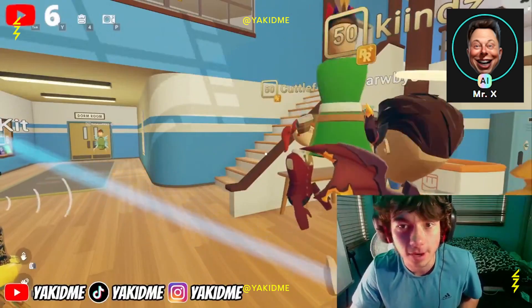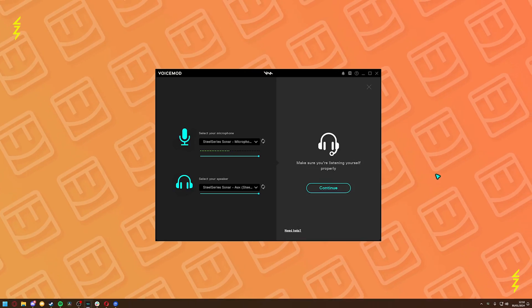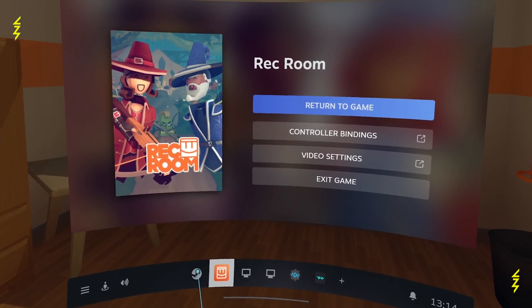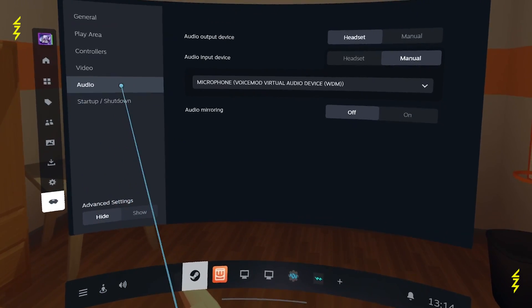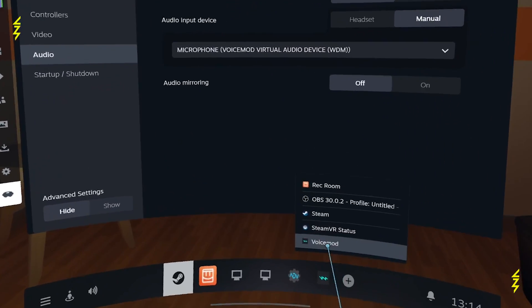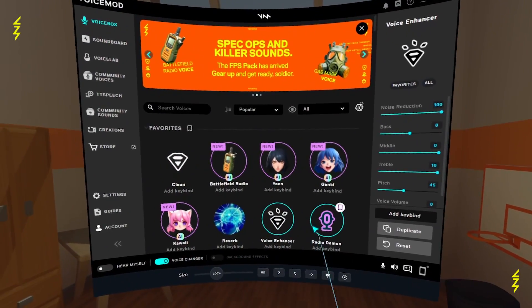Setting up VoiceMod with VR can seem a bit tricky, but here is a quick and easy way to do it. You just need to select your headphones, go to your VR settings, then to audio, and make sure your input device is set to VoiceMod Virtual Audio Device. Then just open VoiceMod on your Steam menu and choose any voice or soundboard you want.